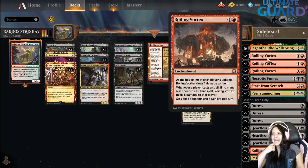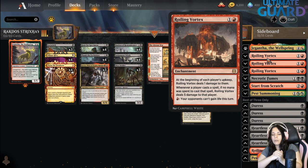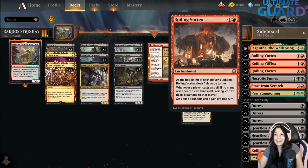In the sideboard, we are running Rolling Vortex — and spoiler alert, I filmed this after I played my matches, and I did not fully read this card. In my mind, the only things this card did were: at the beginning of each player's upkeep it deals 1 damage to them, and you can pay one red mana so opponents cannot gain life this turn. But I actually missed one line I didn't know existed: whenever a player casts a spell, if no mana was spent to cast it, Rolling Vortex deals 5 damage to that player. That means if your opponent plays Sultai Ultimatum and casts two spells for free, they take 10 damage. When they cast the Ultimatum, you can't imagine my face of surprise.